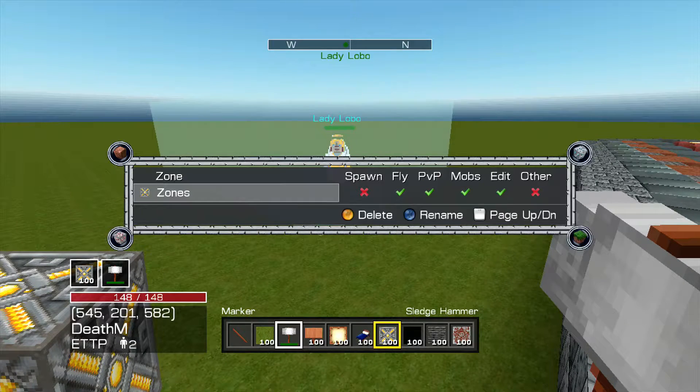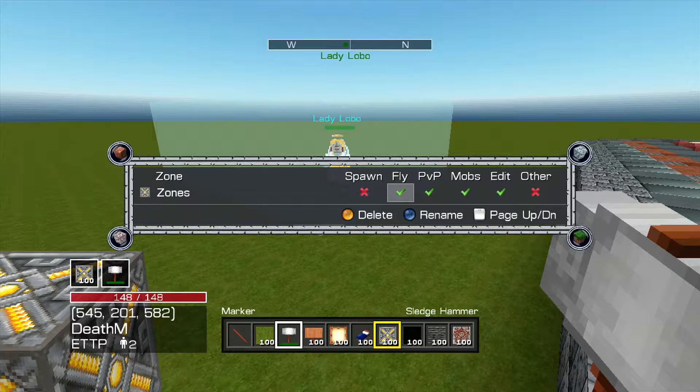Let's go back to edit the zone. I just called it 'zones' — maybe because we have a person named Zone. You can make this zone a spawn and it turns it lighter. You could not make it a spawn and it turns it yellow. You could turn fly off and make robotics unhappy.